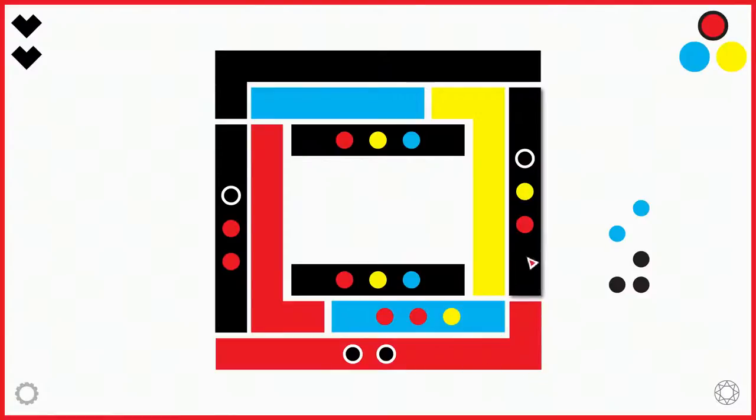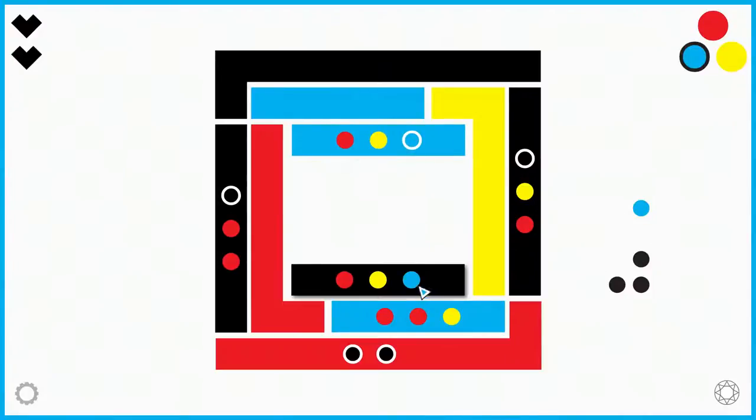We know that these two tiles have to be black according to this clue, and according to this and this clue, this tile also has to be black. That accounts for all three black clues, so we only have two blue tiles left in the puzzle, which need to be here and here.